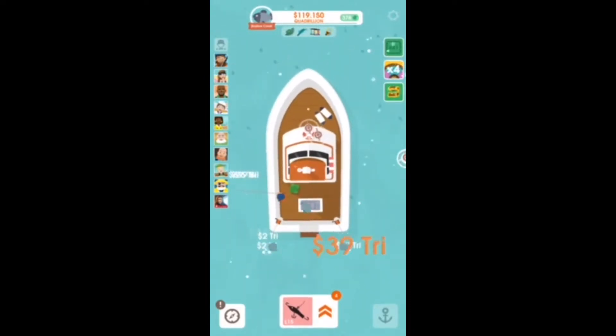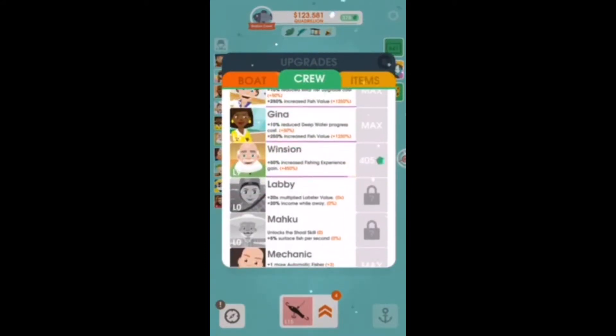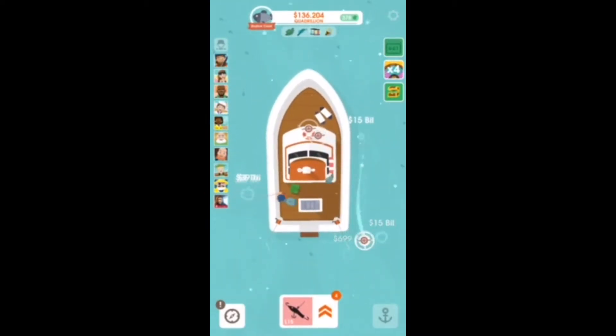So when you have enough gems and you unlock more crew members, one of them will be named Mechanic. You upgrade him 3 times and he is on max. What he does is gives you an automatic fissure, which is a buoy — these things right here.